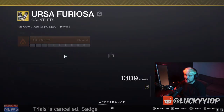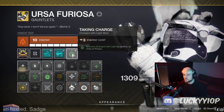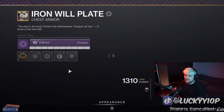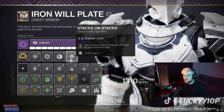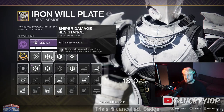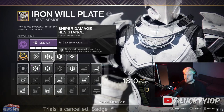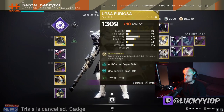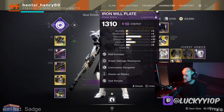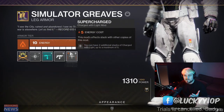On the gauntlets I have Anti-Barrier Sniper and Unstoppable Pulse Rifle, covering two champion types, plus Taking Charge so picking up an orb of light gives me Charge with Light. On the chest piece, Stacks on Stacks gives me an extra stack of Charge with Light for every stack gained. Concussive Dampener and Sniper Damage Resistance are critical — those snipers see you across the map and headshot you instantly, so sniper damage resist combined with Protective Light does serious work.